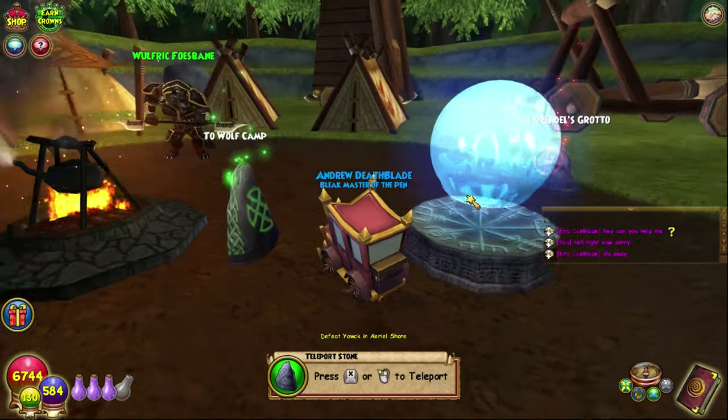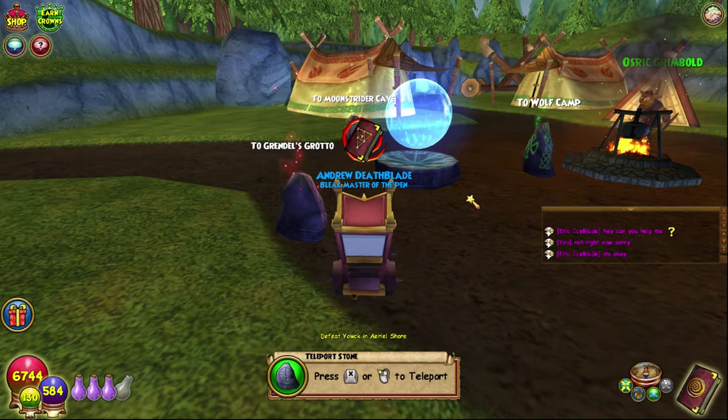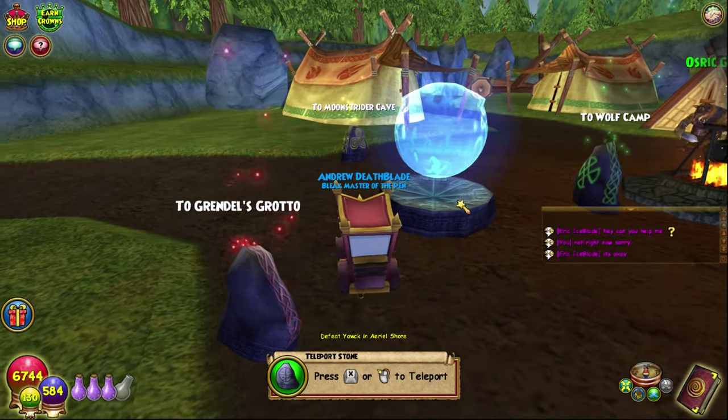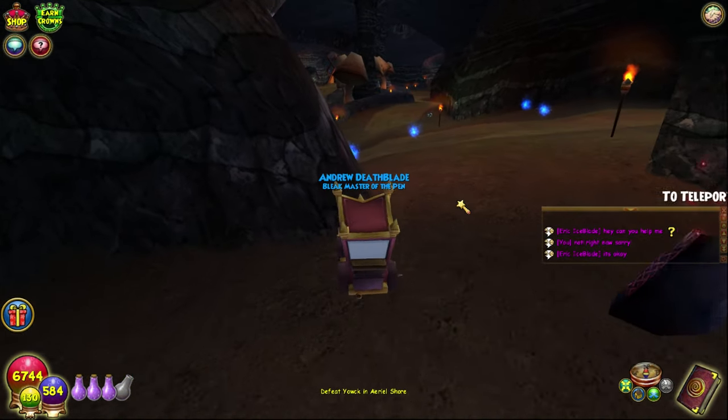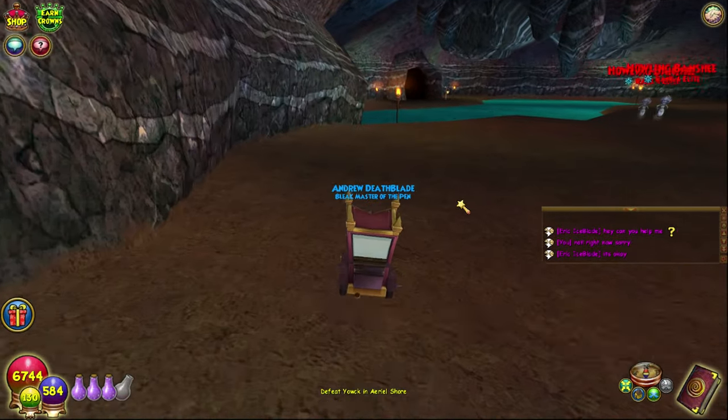Today we are looking at cattails and water lilies. You can get water lilies from cattails as a rare drop, and you can also get cope as well.